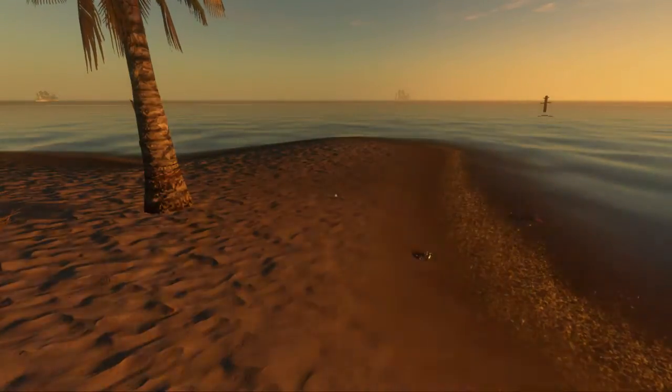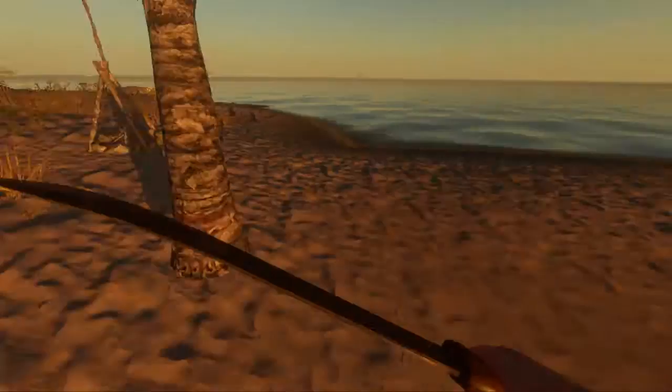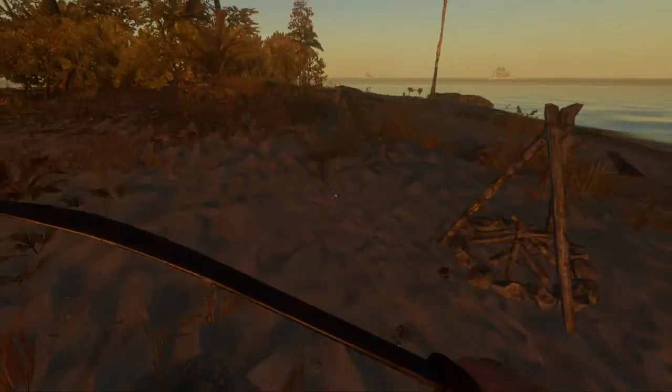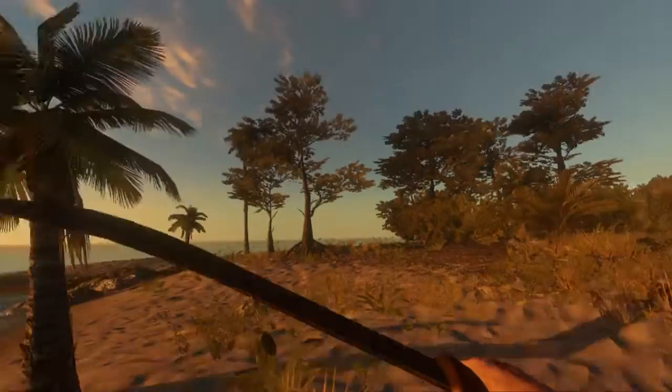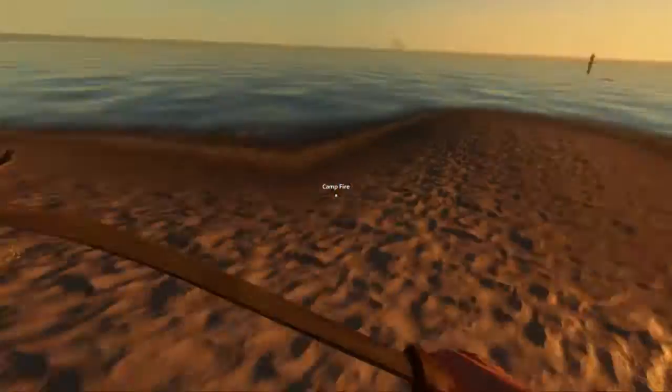What's up guys, we're back with another episode of Stranded Deep, and we can't find our house. I thought that wasn't such a bad idea - bad problem. We'll just rebuild over here. Well, we can't. We don't have a lighter, therefore we can't ever make a campfire.